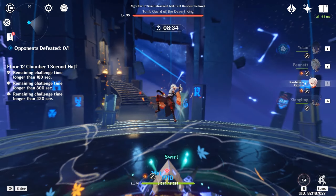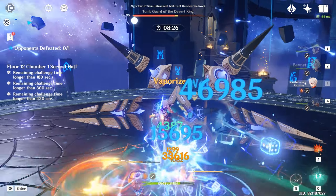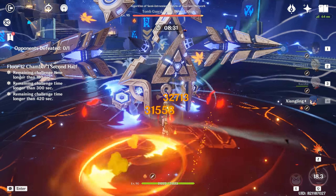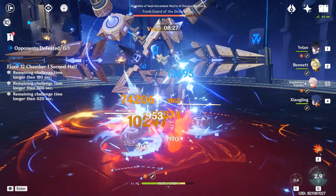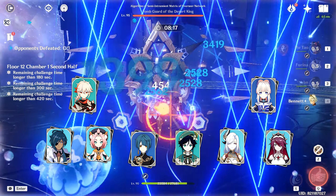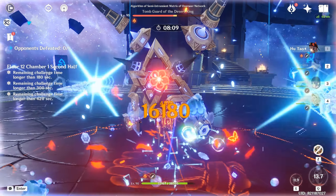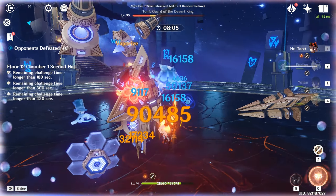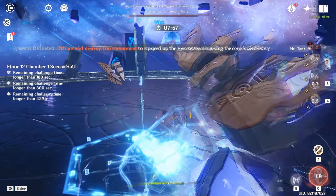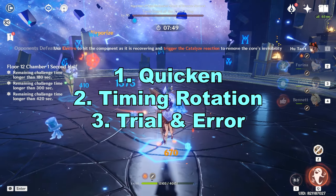The third way is for tryhards — trial and error. There are 2 opening attacks the triangle can do. One is the 2-blades attack, which is the case you want. The other is the laser-summoning turret, which you don't want. If you get the 2-blades attack, it will move toward you and you have to destroy it as fast as you can. The best way is to use all your team's elemental damage over time — like Kazuha's Burst, Venti's Burst, Shenhe, Diona — all characters who apply off-field elemental application. The goal is to apply the fastest elemental damage in your arsenal in that split-second window. If you do it right, the triangle will not turn invisible and you can continue your DPS window into your second rotation. I don't recommend this method — just stick to the Quicken or Timing Rotation method.